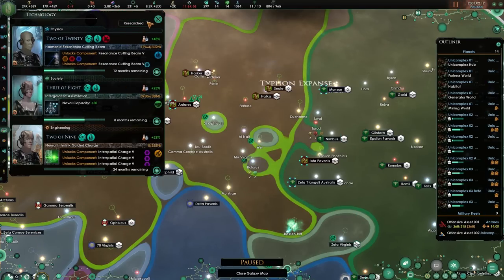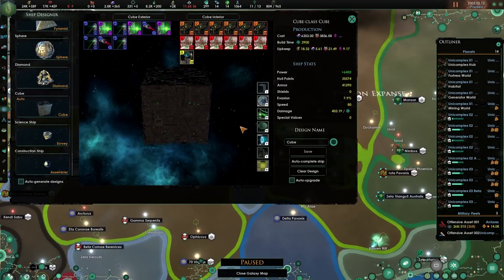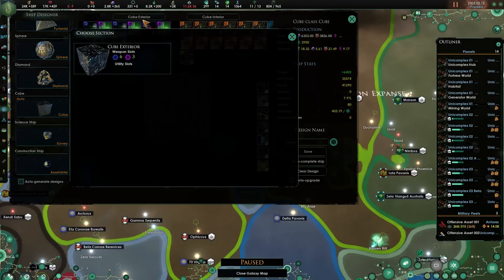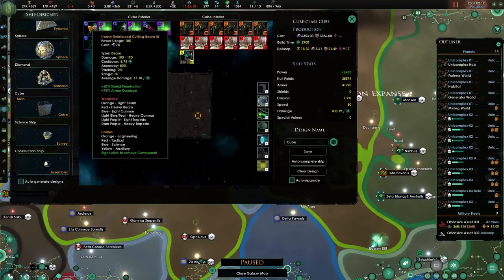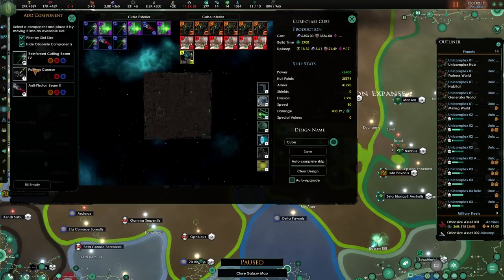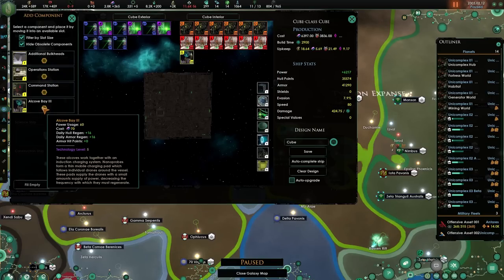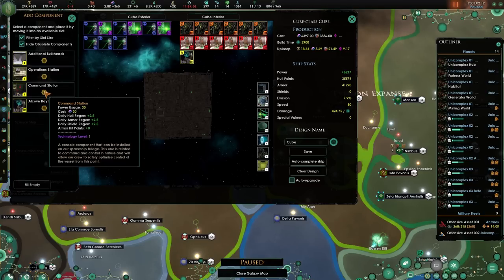Let's pause the game for a second. Let's get the weapons done and take a quick look at what is going to be the cube. It already has 403 power, which is insane. The A-Cope. Hull regen — I like that. I'm probably going to be building several of these. These are our battleships.